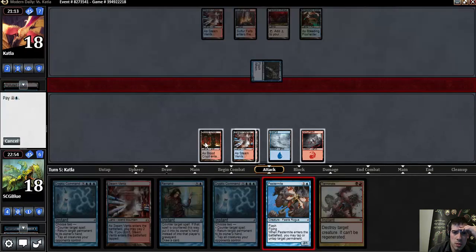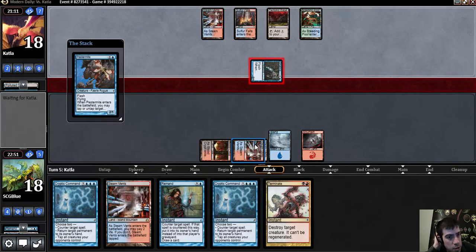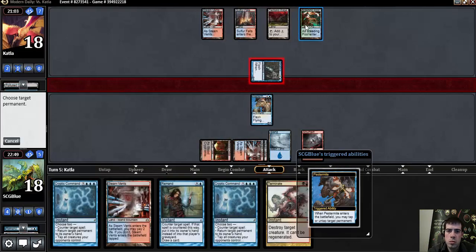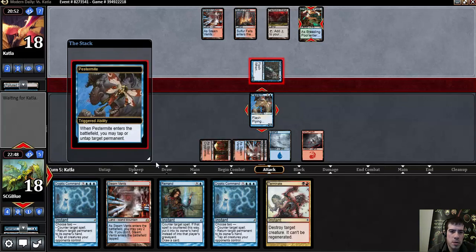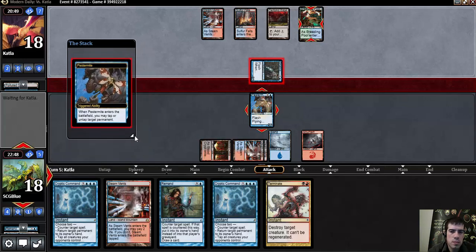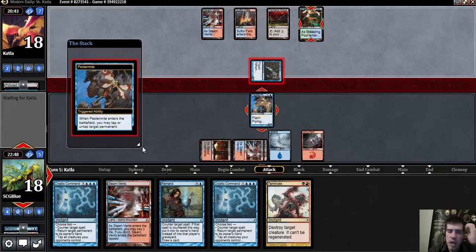Yeah, I think I just want to trade this Pestermite here. Leaving up mana such that my opponent can't take me off of Remand with this tech edge. Then I Pestermite the green source here. I just don't think my hand is very well suited to just taking a bunch of Snapcaster damage here. Being out of position with Cryptic Command in hand is so much worse than being in position.